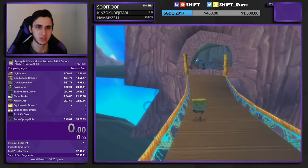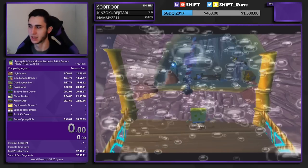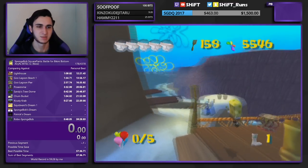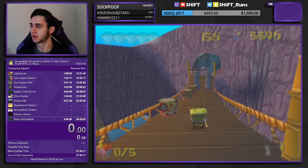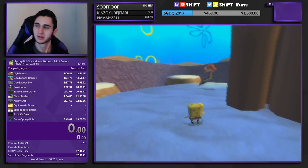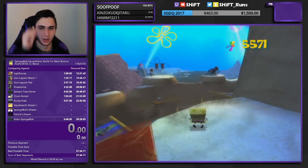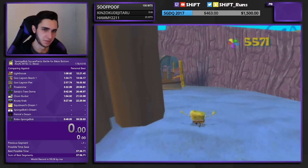Funny enough, if we actually enter the sea caves here on this side — that's where we started, by the way, we just went all the way around — if we enter on this side we actually appear back out here again. You'd expect us to go in there, but we actually just appear out here. As you can see, all the objects are rendered now because we're in bounds again and we're in a different area of the map.